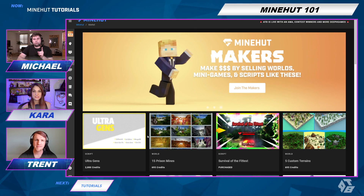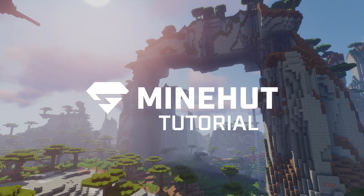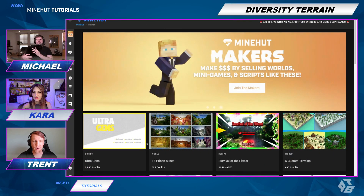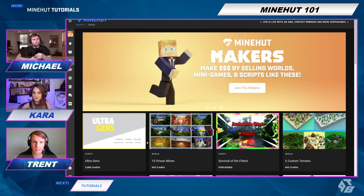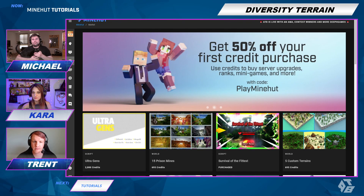Hello everyone, we're going to show you how to install content packs on your Mindhut server. I'm on the market catalog page right now and there is a ton of content submitted by a bunch of different people — some really good teams, some scripters within the community. The content's really cool and all I have to do is just find something I like and click to install it, and it goes right on my server automatically.